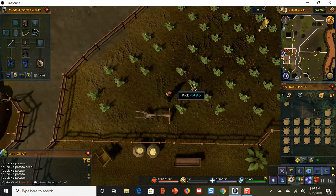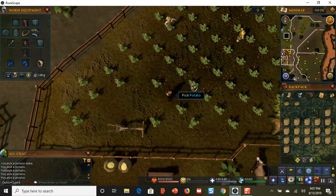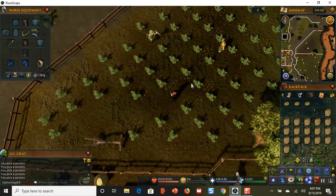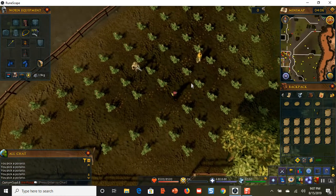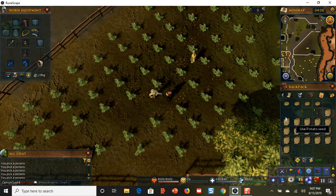I can stay here picking potatoes and make a bank run like once every 10 to 15 minutes or so. In my inventory I have 17 empty sacks. Your inventory has 28 empty slots, so if you wanted to, you could pick 28 potatoes and make lots of bank runs. But it's better to have the empty sacks, because you can fill up the empty sacks and pick all these potatoes.